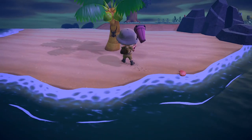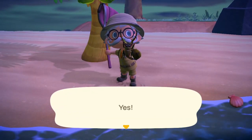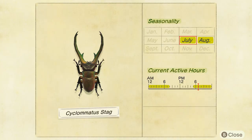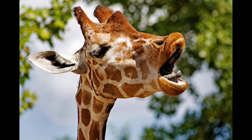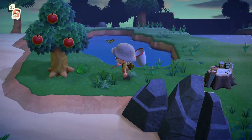The cyclommatus stag sells for 8,000 bells, found on palm trees between 5pm and 8am. The giraffe stag — not an actual giraffe, it's just a name — sells for 12,000 bells. Again, on palm trees between 5pm and 8am.